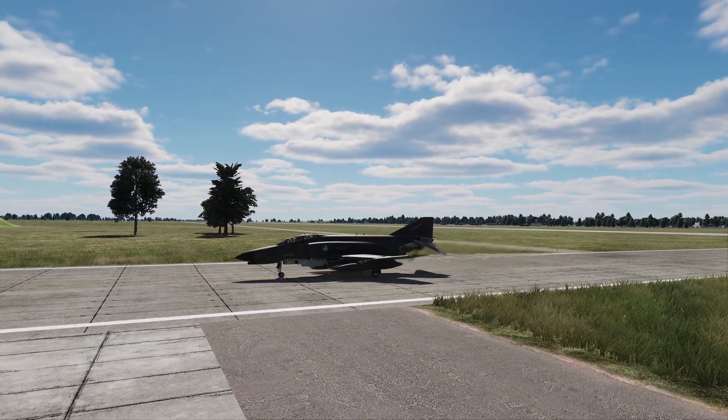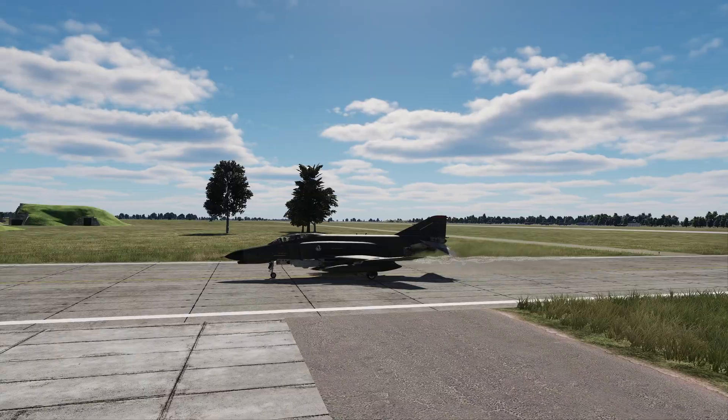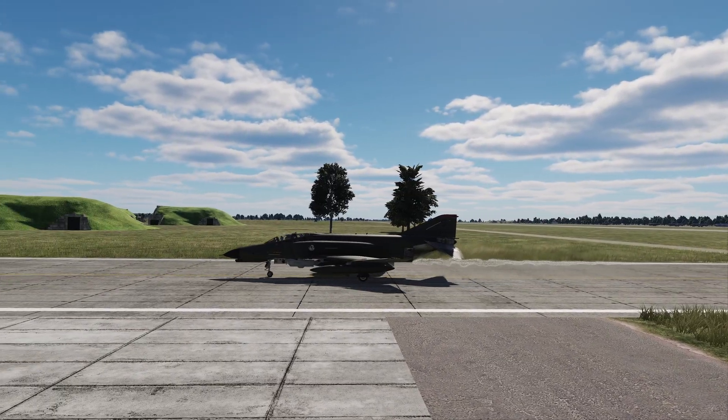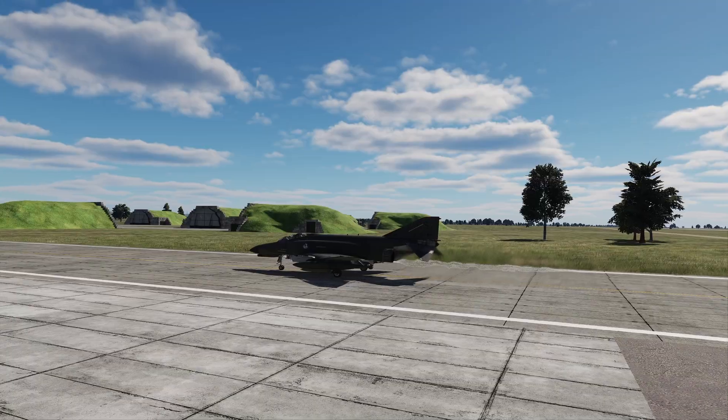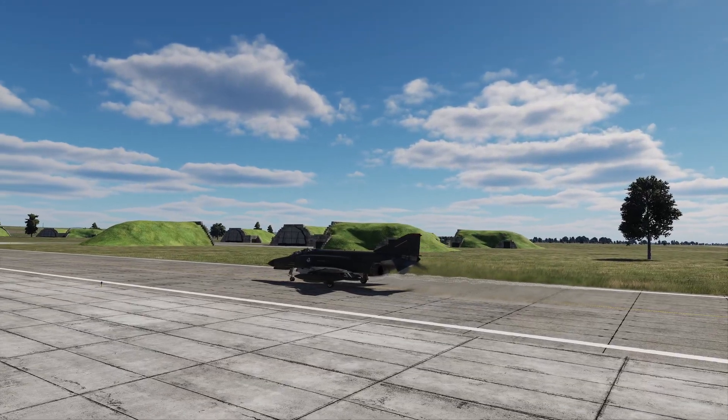Hey guys, my name is Plev and in this DCS F4E tutorial we're going to be describing how to use dive toss and dive lay down from the Wizzo's seat to accurately deliver unguided munitions.